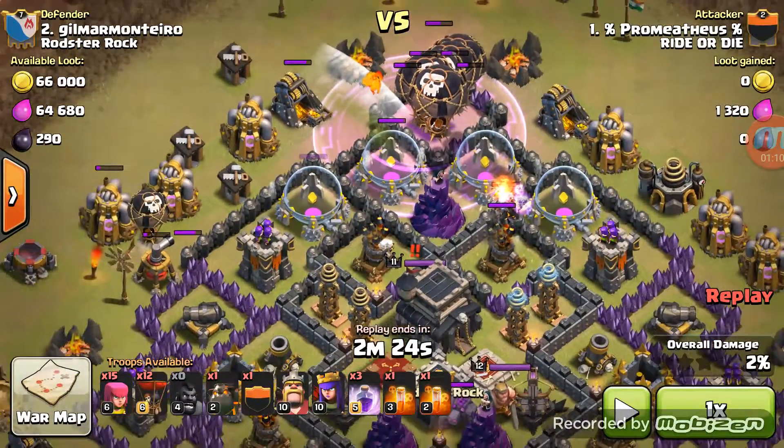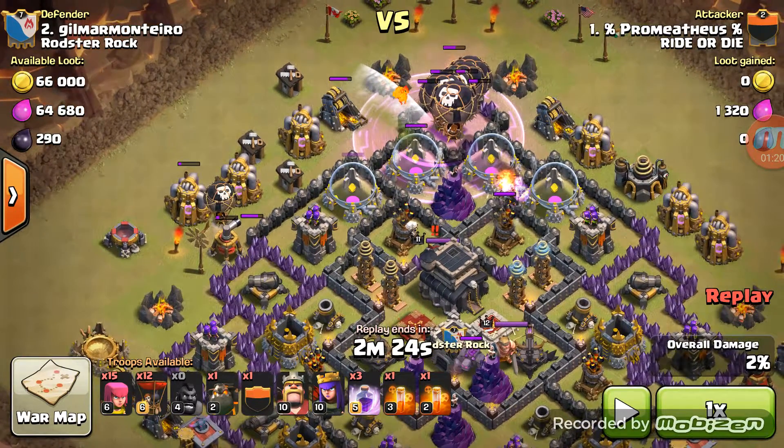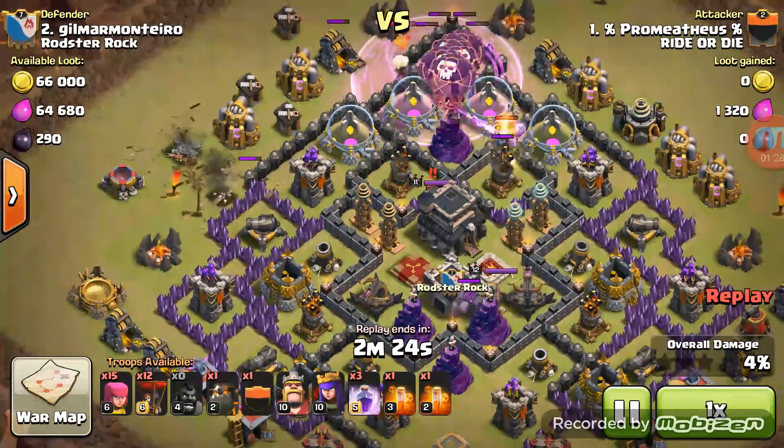His rage spell isn't even touching either one of the ADs. I would almost use two up at the top — put one over at the 10 o'clock side and one over at the 2 o'clock side. That will at least encase the ADs, get them to where they need to go, and then move them through the base.